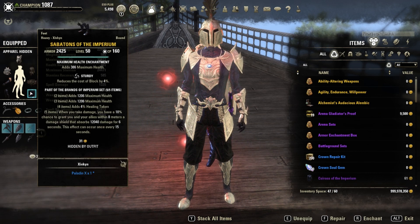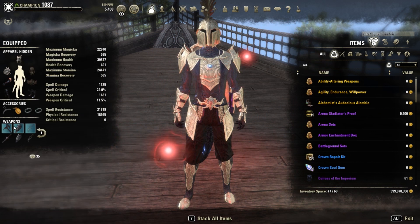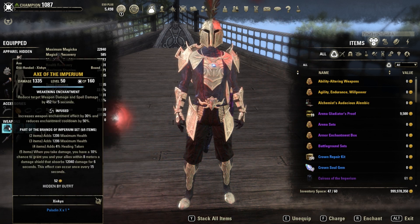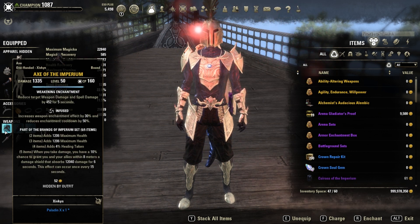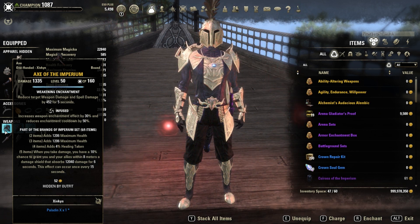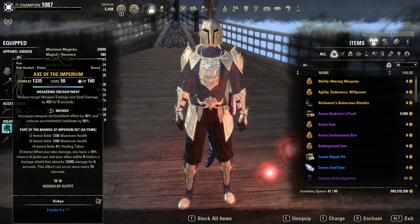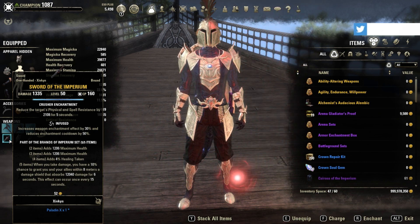Keep in mind all those sets drop in dungeons so it might take a while to get them. For weapons you want Infused on the shields with Thrice. On one weapon you want the Crusher enchant and on the other a Weakening enchant, because Weakening reduces the target's weapon and spell damage by 452 — that's a huge damage reduction on the enemy's side so they deal a lot less damage. With Infused you can almost keep it up 100% of the time. Crusher reduces enemy resistances so your damage dealers will do more damage.